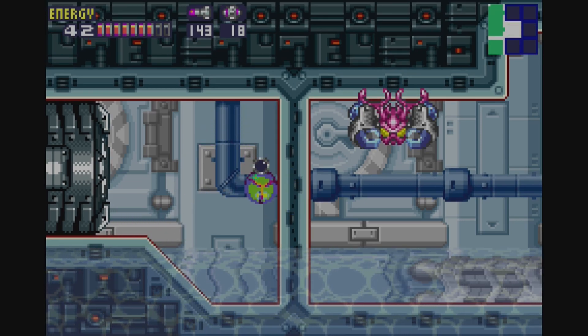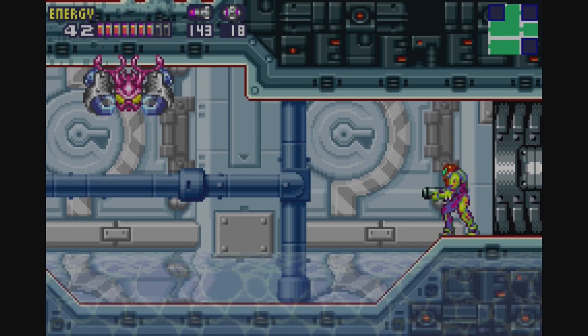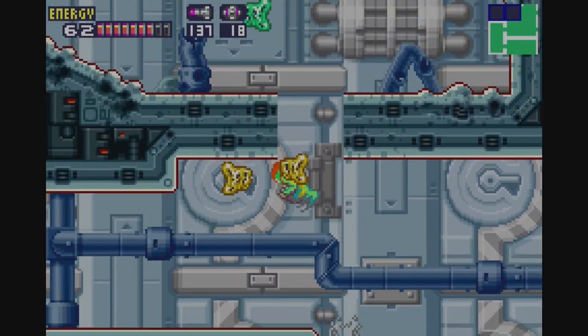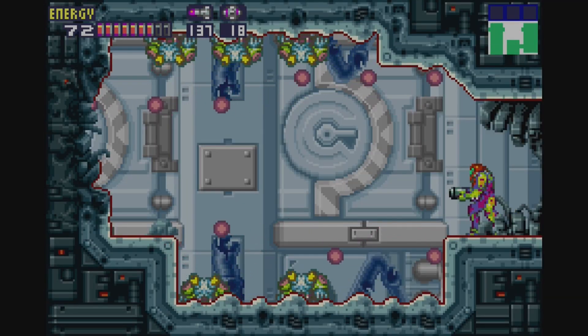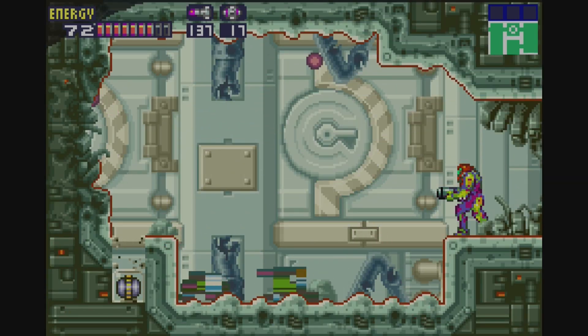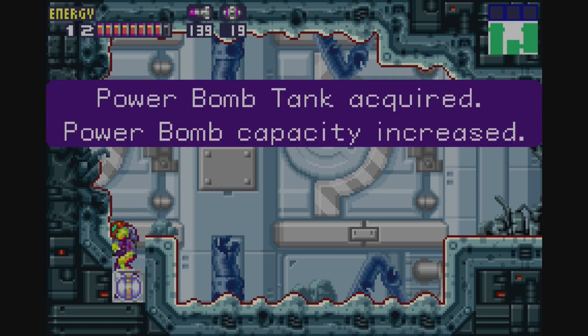I wanna say this is a Speed Booster block? Yes. There's a lot of stuff here that we need full maneuverability in water for. There is something in here — this is a Power Bomb, which was the right choice. Power Bomb tank.